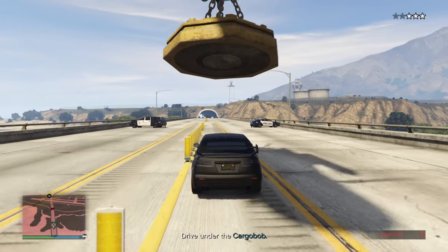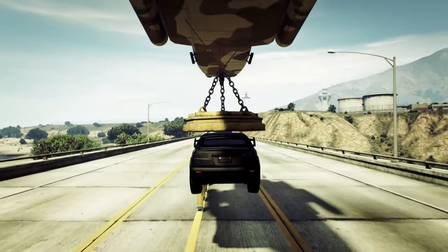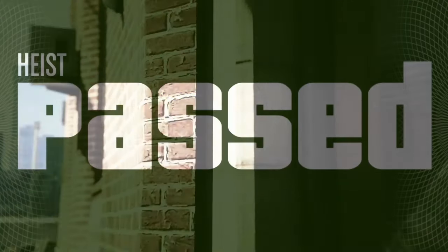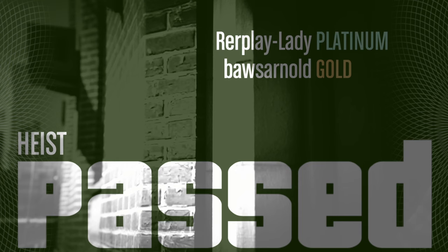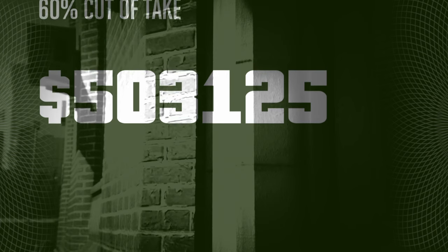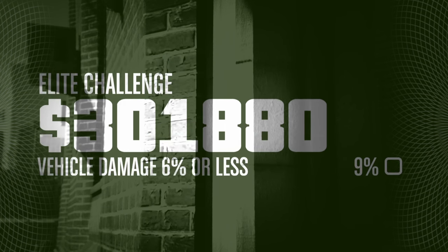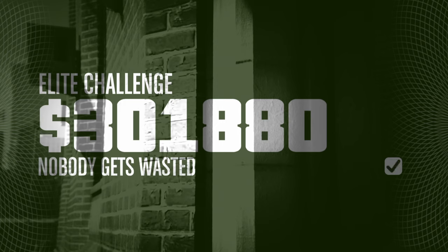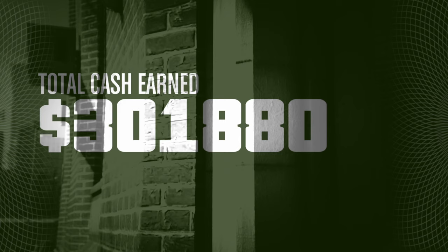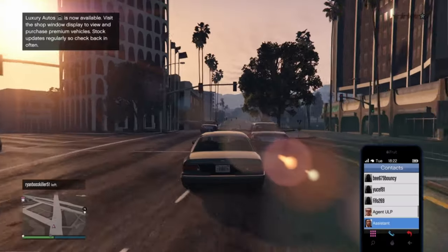After this, get back in the Kuruma, drive to the bridge, get under the cargo bob — it will pick you up and then the heist is done. When driving to the cargo bob and also when driving to the bank, try not to damage the Kuruma too much because this is also a part of the Elite Challenge. The total take is 503k split over two people, and the heist will take 20 to 25 minutes — definitely a good payout. Keep in mind the host doesn't get money during the setups, so normally the host's take should be larger. For the Elite Challenge: under 5 minutes and 20 seconds, less than 6% damage, and nobody gets wasted. The car damage isn't that difficult if you drive carefully, but the time can definitely be a hard one, so do it as fast as possible and don't waste time where it's not necessary.